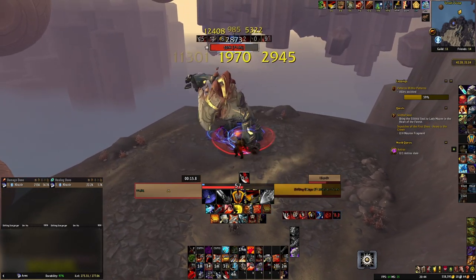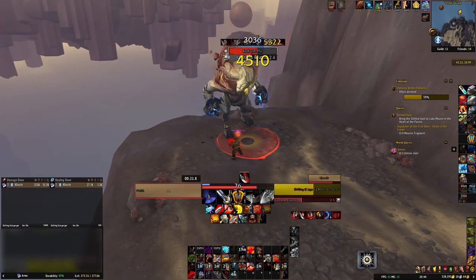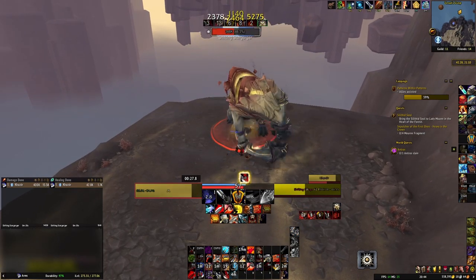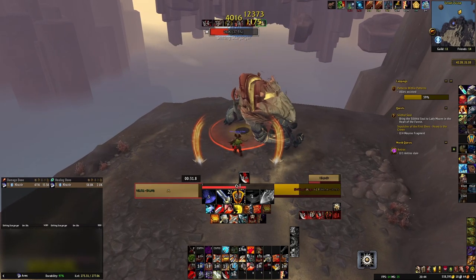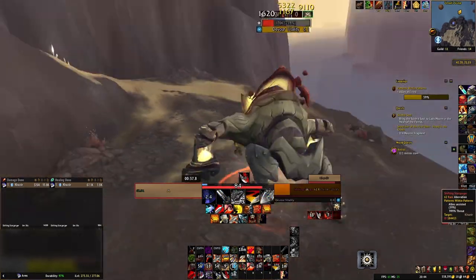Arms Warrior is a slow-paced melee DPS specialisation focused on managing your rage resource. To become skilled at Arms Warrior, you'll have to learn how to make the best possible decision of what ability to press based on the amount of rage you have available. To prevent Arms from being 100% predictable, it also has a few important passives which can affect your ability priority. I'll cover these passives later in the guide, so stick around to find out more.